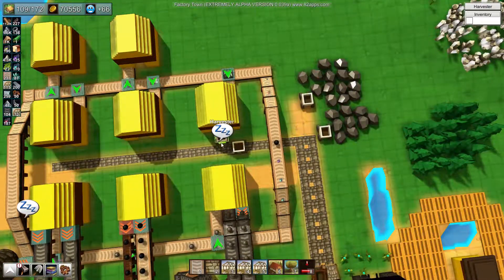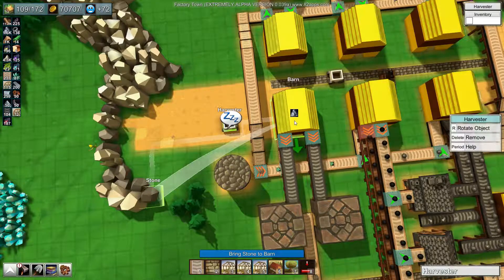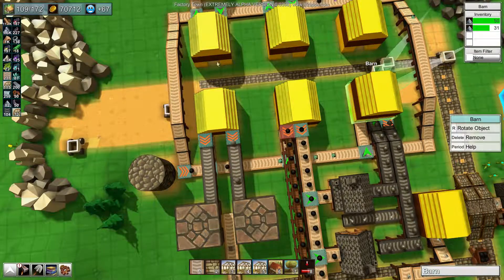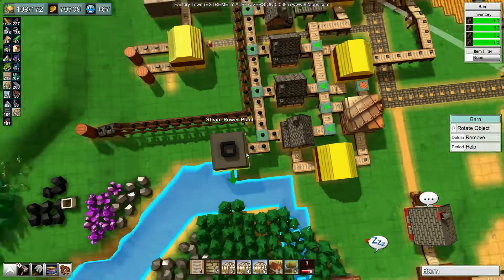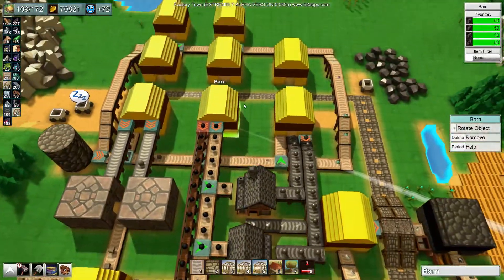Our stone is low again so I'll get someone working on that. I don't want to overfill the stone or the iron or anything because then it backs up this whole loop system. The coal unfortunately backs up all the time and can just go around and eventually completely block up.